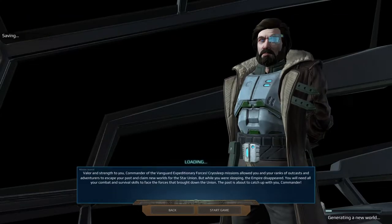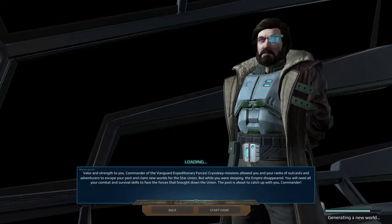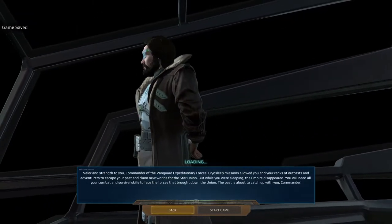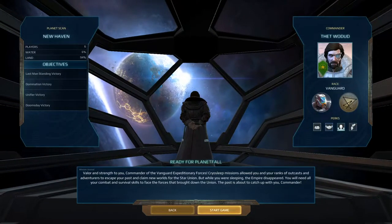Now let's dive into the actual game. 'Valor and strength to you, Commander of the Vanguard Expeditionary Forces. Cryo-sleep missions allowed you and your ranks of outcasts and adventurers to escape your past and claim new worlds for the Star Union. That was the plan. While you were sleeping, the Empire disappeared. You will need all of your combat and survival skills to face the forces that brought down the Union. The past is about to catch up with you, Commander.' Oh no, not the past. Let's go.